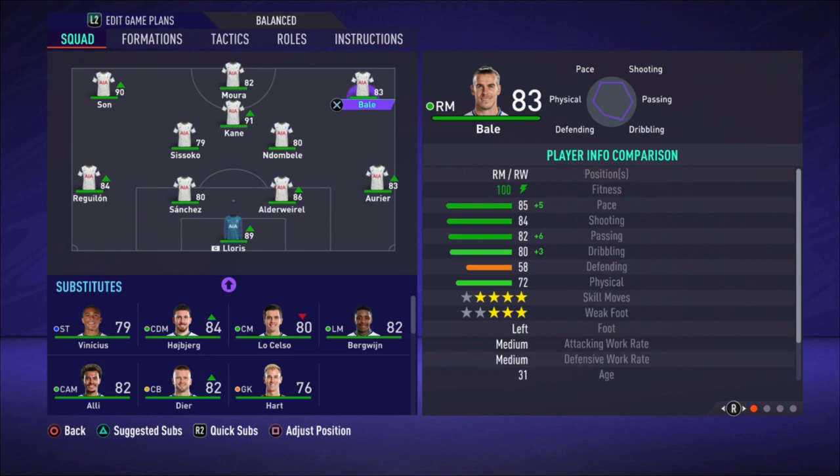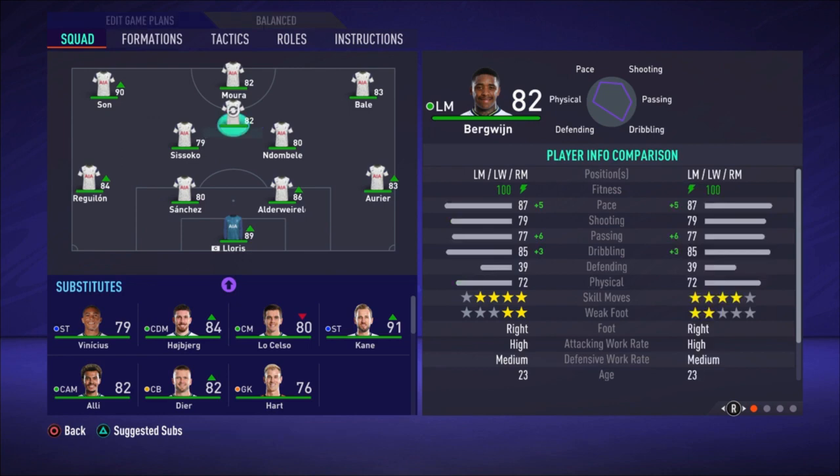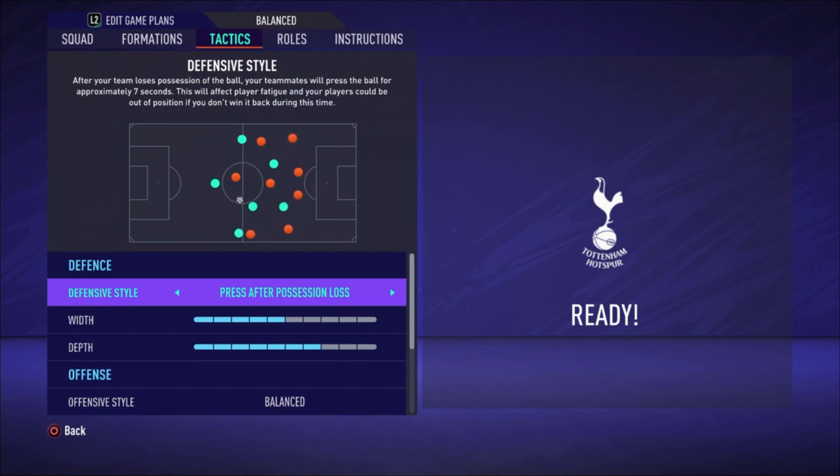On the right side we have Bale, Moura is our striker, and Son is on the left side. You can vary this a bit: if you don't like Kane in the CAM position, you can easily switch — put Kane as striker and play Moura as the central attacking midfielder. If you don't like to play with Kane at all — I got a few comments on my other Spurs video because some players only like fast players and Kane is not really fast with 68 pace — what you can do is put Bergwijn in and play Moura as striker, Bergwijn on the left side, and Son as the central attacking midfielder. So there are a few variations possible, but for me it's Kane as CAM, Moura as striker, Bale on the right, and Son on the left.